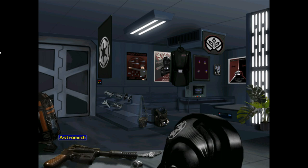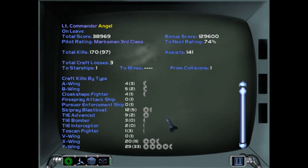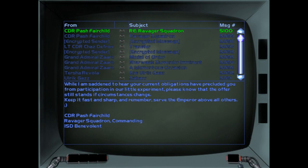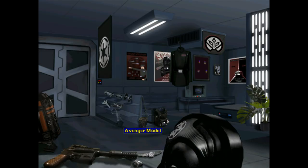We got an Astromech — not an R2-D2 Astromech, mind you. Let's see the emails. Sorry Pash, I'm just too busy — I'm serving the Emperor, and I don't want to serve on the Star Destroyer called the Benevolent. We got a TIE Advanced model now as well — I think that was actually awarded in the last mission but I just forgot to look at it. Beautiful model, love it. So there we go — that was Battle 5 Mission 3. Next time it's the final mission of Battle 5. Join me then, and until then, good hunting.